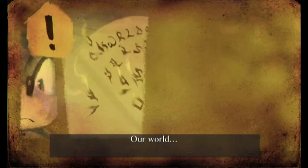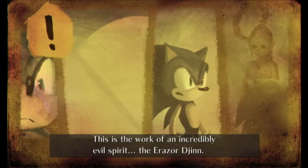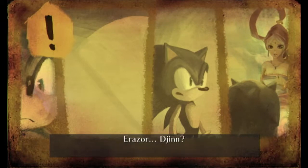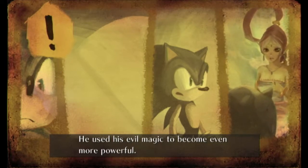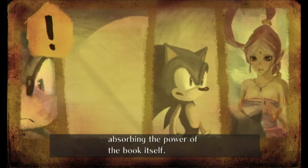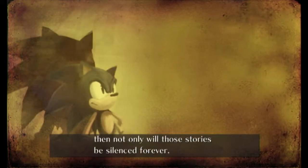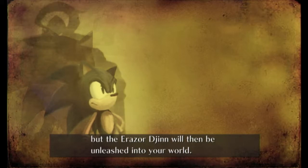'Our world, the world of the Arabian Knights, is vanishing.' 'Vanishing? But how?' 'This is the work of an incredibly evil spirit — the Erazor Djinn. He used his evil magic to become even more powerful. He could not bear to simply remain in the book any longer, and so he has begun to set the inscriptions free, absorbing the power of the book itself.' That's kind of dark for a Sonic game. 'If our world ceases to exist, then not only will those stories be silenced forever, but the Erazor Djinn will then be unleashed into your world.'